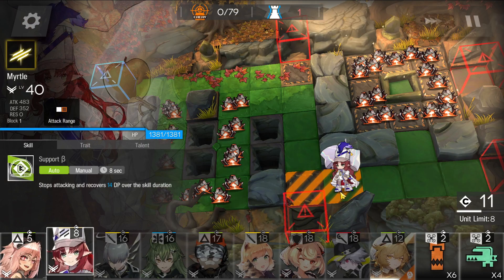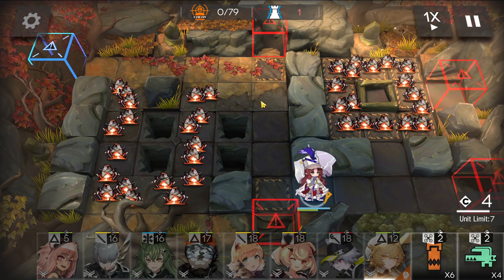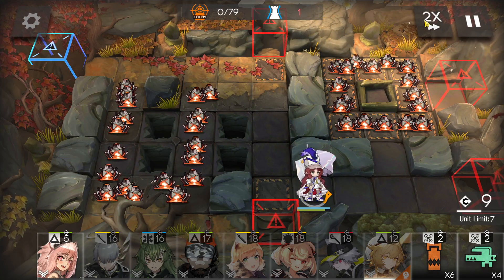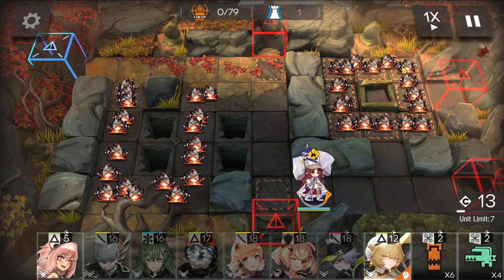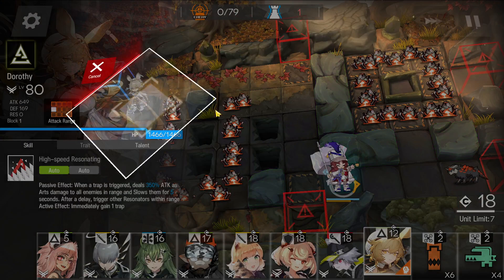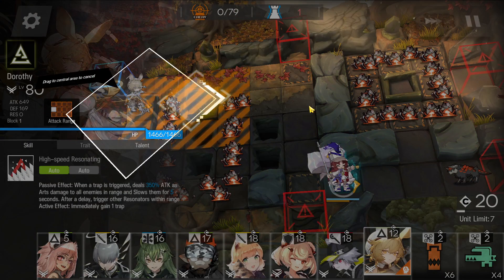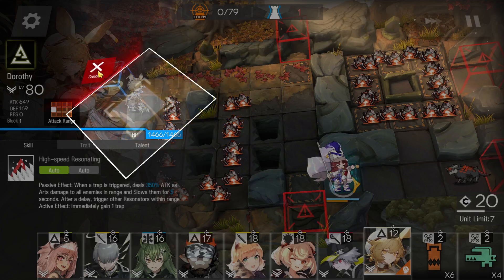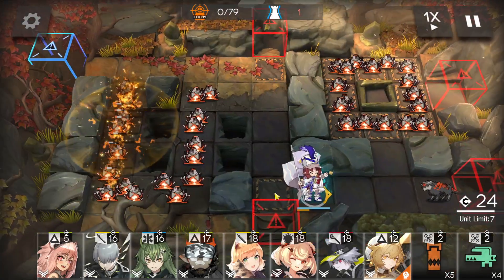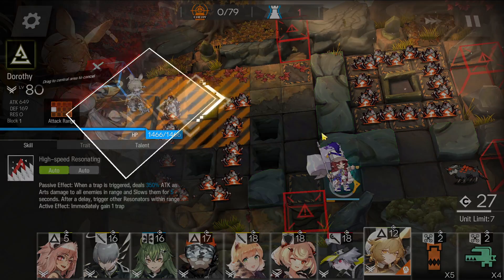We're going to have Myrtle over here facing right, because if we put her anywhere else she's going to get blasted by these enemies. So we're going to wait until we have enough DP for both Dorothy and then, first, we're going to put a barrel right here to do damage to the enemies. Then we're going to have Dorothy finish these ones off.